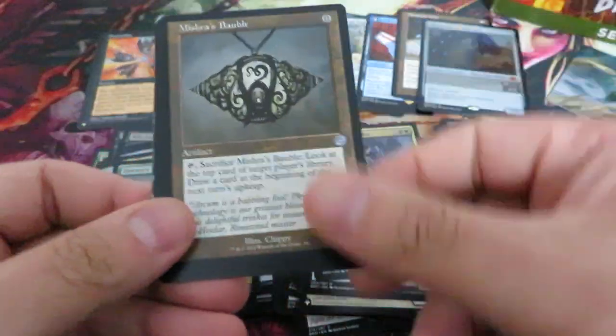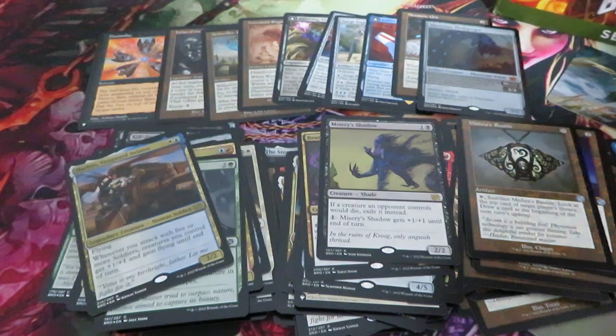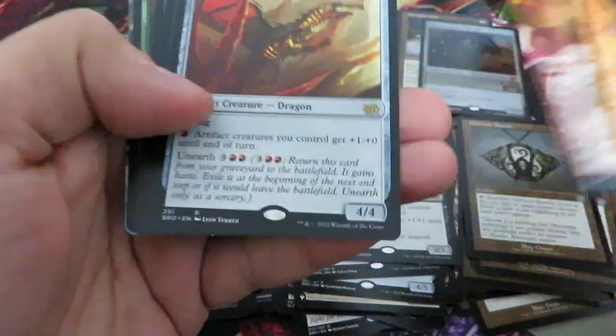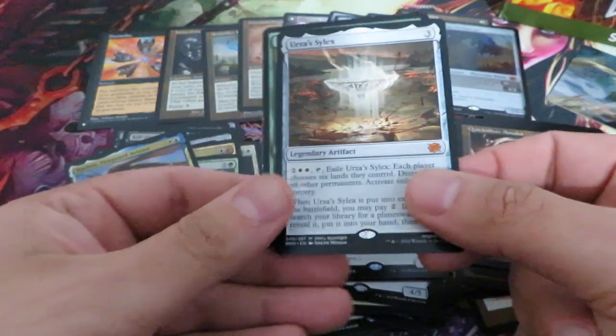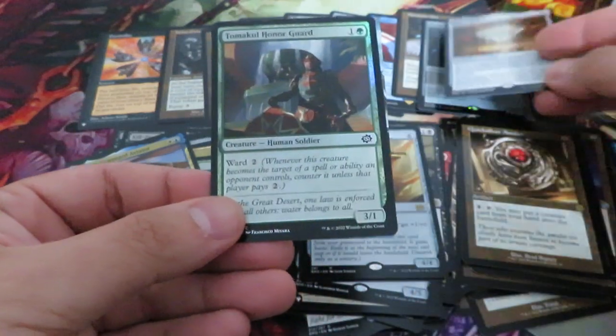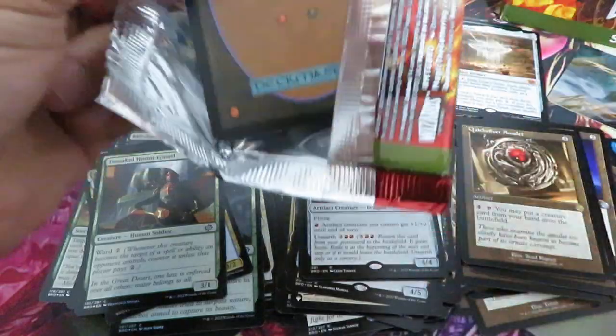Not a bad set box. Let's see if we can hit something. We didn't hit Mishra — so that's a bubble. There's a Shadow and a foil rare card. We didn't hit Mishra — the mythic card is going up in price. There's a Dragon, there's an Amulet, Urza's Sylex — another mythic card, not bad. Nothing there, nothing there. Mishra going up in price — it's a very, very good card and I think it will see a lot of play, especially in Standard.